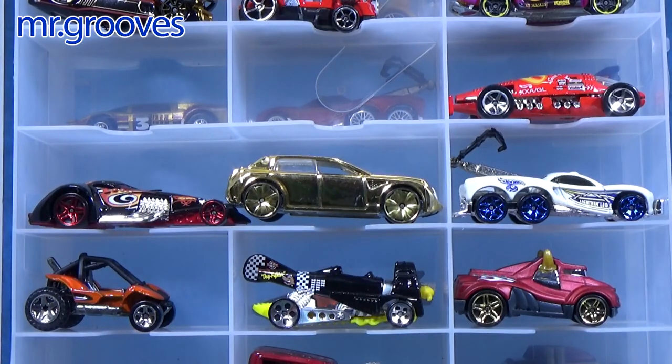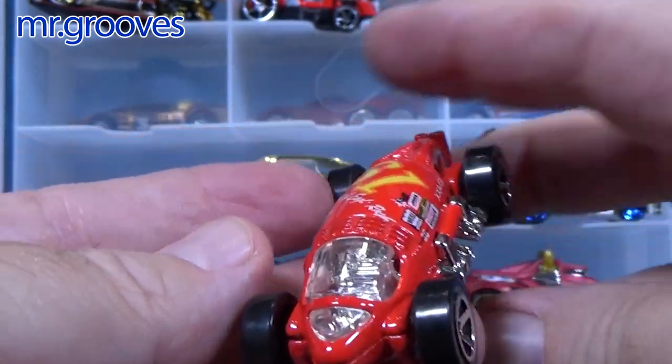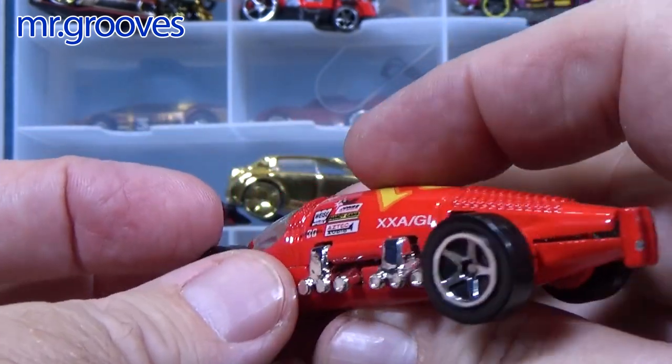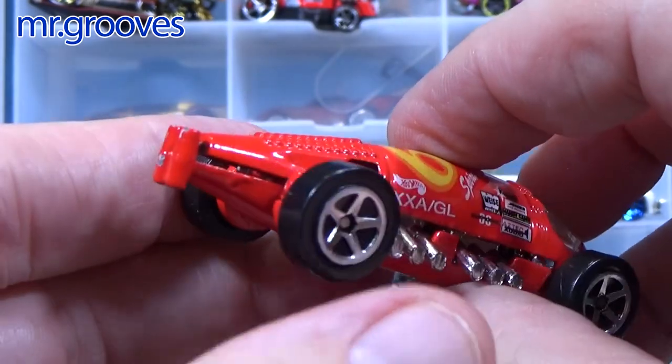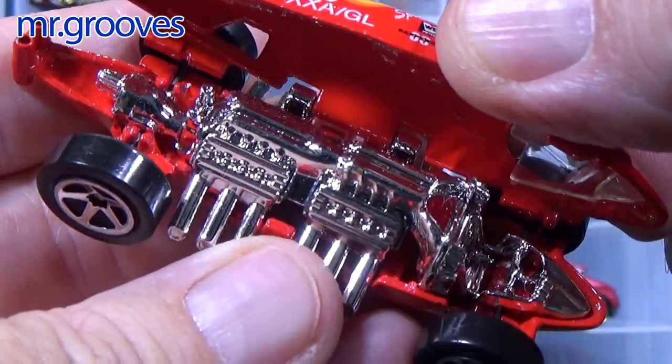The red one on the right is Lakester. I won't pick it today but do you want to check it out? We haven't seen Lakester in a long time. It's like a salt flat racer. The cool thing about it is right here — these are hinges. These two silver parts are hinges, you can open it up. Oh, check out that engine!